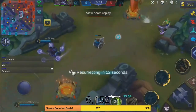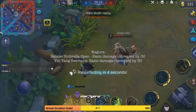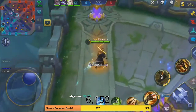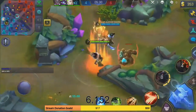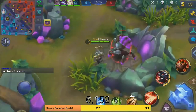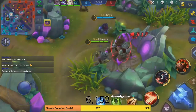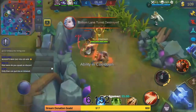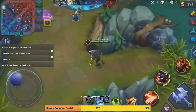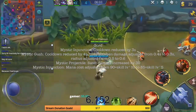Kagura gets a double buff. Umbrella Open, her first ability, does more damage. Ying Overturn — which is actually her ult — also does more damage. That's a significant buff to both abilities. Moving to Gord: Mystic Injunction cooldown is reduced significantly — three seconds off, going from 11 to 8 at first level. That's a huge buff since it's his main crowd control ability.